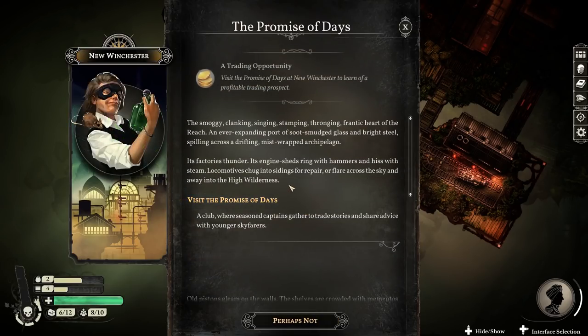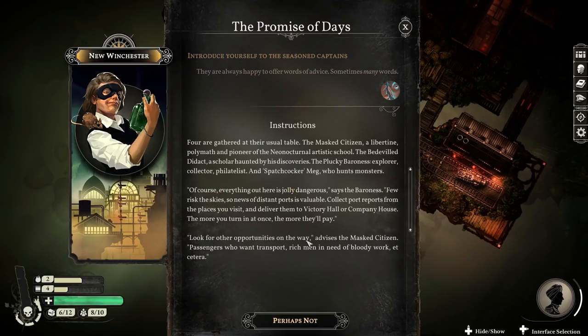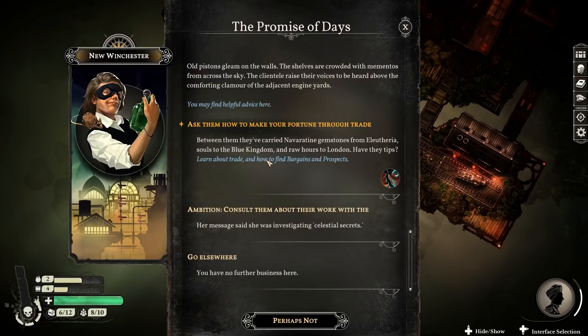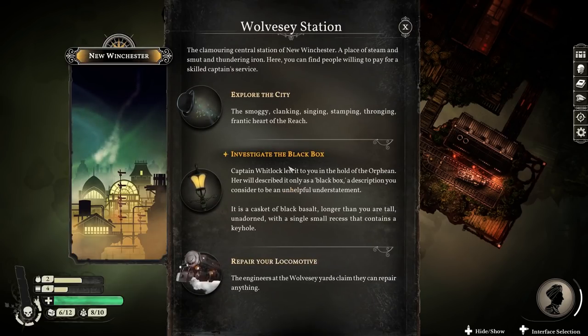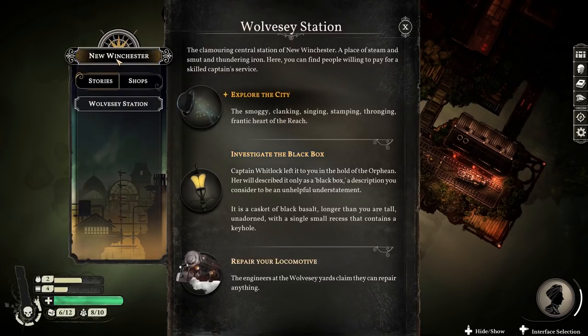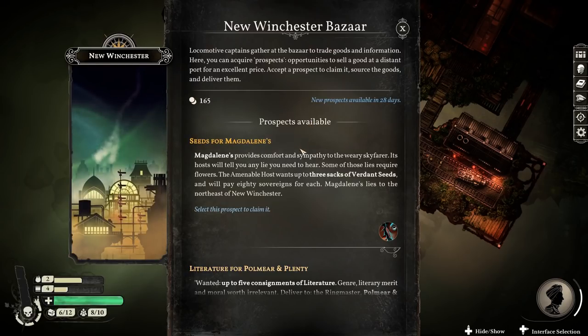What we really want to do is introduce myself to the seasoned captains. What we really need to do is go to the bazaar, because if we do this we can pick up a prospect, which is one way of making money. If you find ways of buying certain goods cheap and then selling them somewhere else for expensive, then that's all good. Bargains and prospects really do ramp that up and make big fat profits.